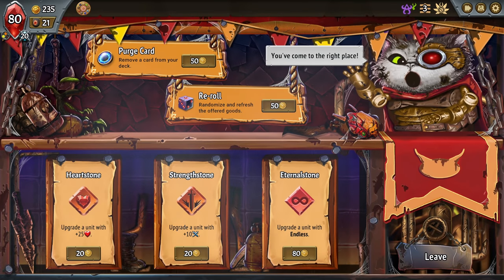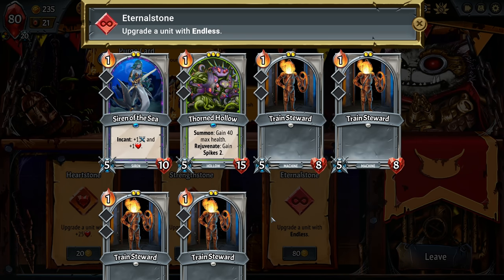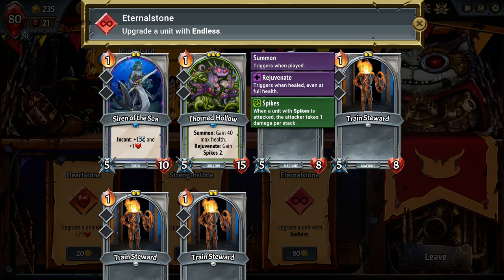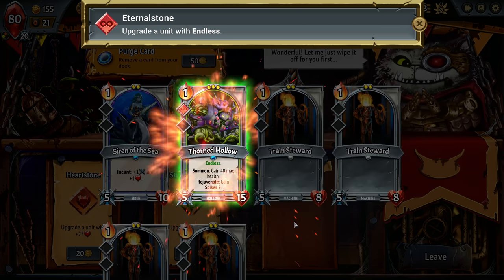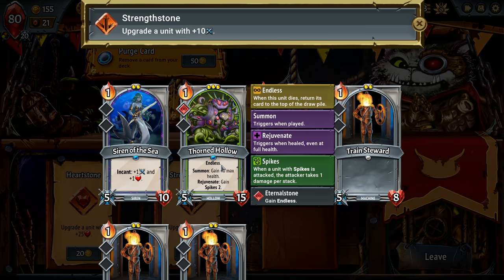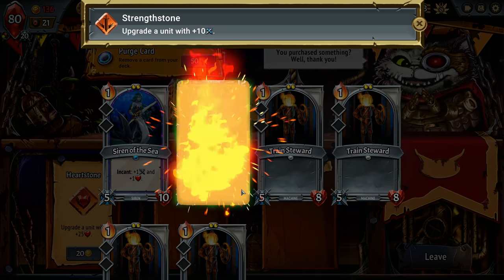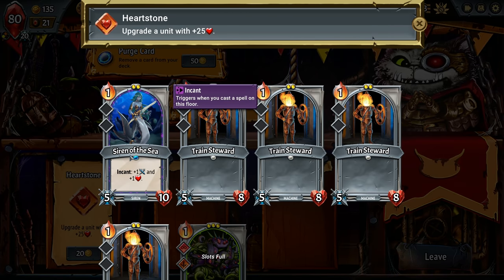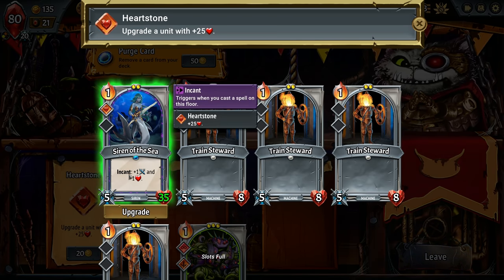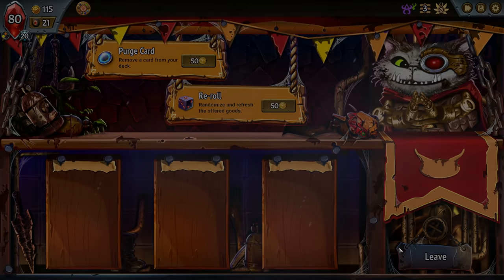Then we can forge — upgrade a unit with Endless: 25 health. I think for right now the Thorn Hollow would be good to go with Endless so it can come back. We'll even give some extra damage — I don't think we need the extra health there. I guess we could give this to the siren so it's a little tankier and can stick around a bit longer. But there, we're poor now so let's move on.